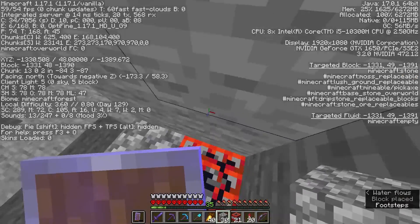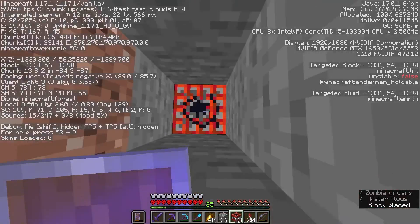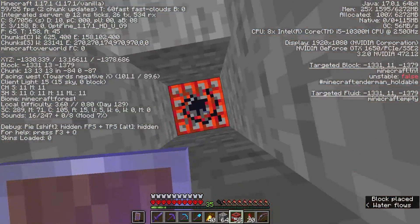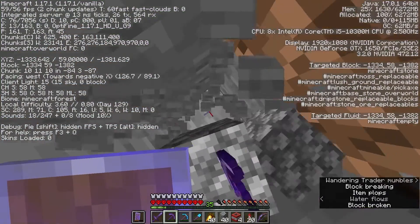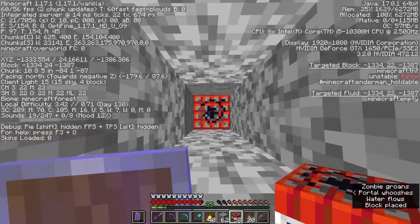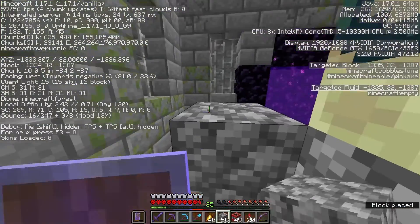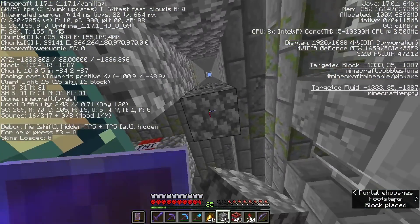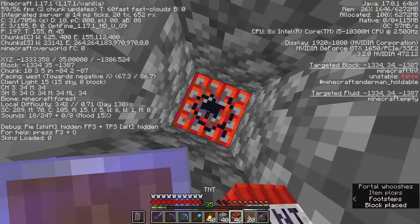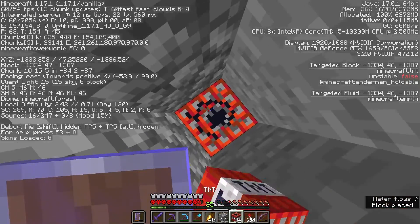Oh my gosh, I almost just fell into the end portal — there was a hole that I dug down. We did one out of eight. Two. Three out of eight. If it's not enough explosion, we can just destroy what's left. I could wait until we get multiple chunks destroyed and then go back and destroy the stuff in the middle once we put our haste beacon down. We're halfway done — done four.